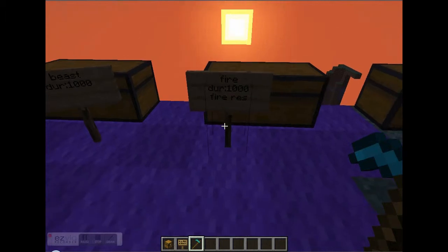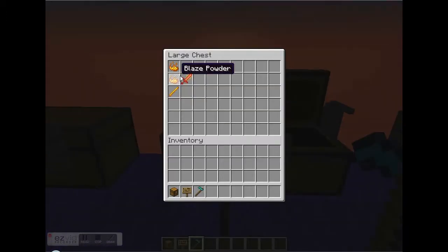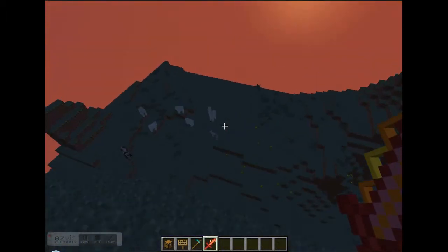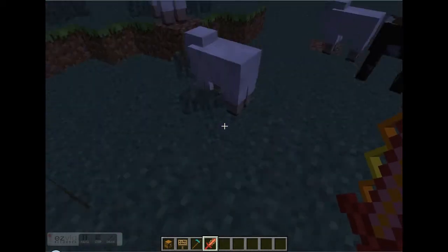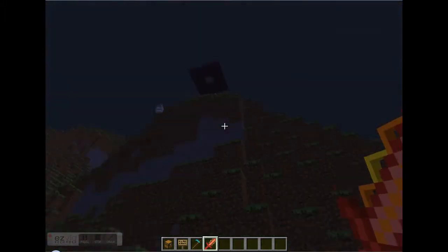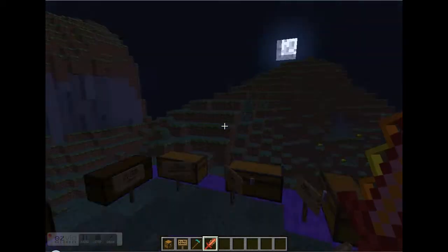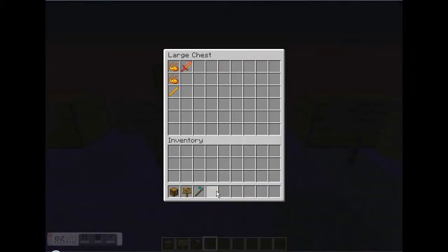I'll start with the first sword — the fire sword. It has a thousand durability and it will give you fire resistance. They all have a special ability when you right-click them. So testing it out — this one puts fire around you and it will burn things. A link to download this mod will be in the description.